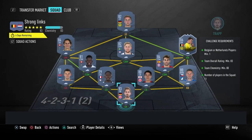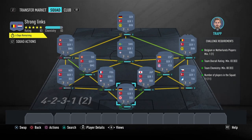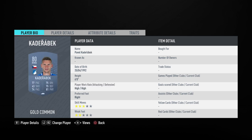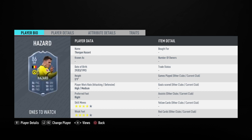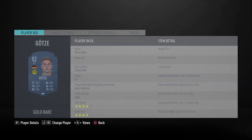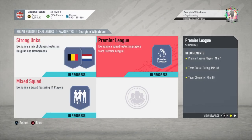Moving on to the strong links section — as I said, this is going to cost you 65,000 coins to complete, no loyalty required. Here are the players I used to complete that section.